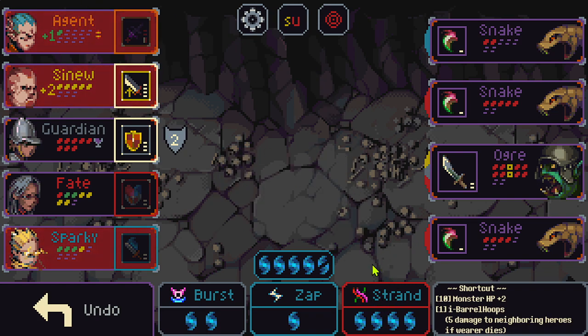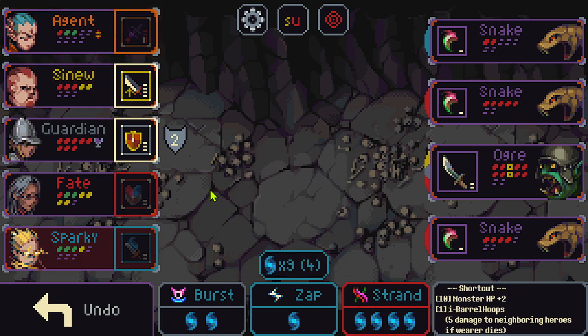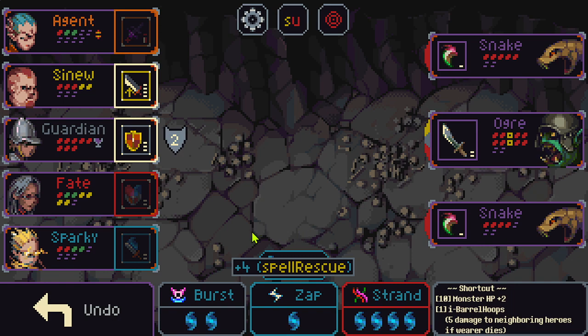A neat little trick you can do with these barrel hoops is I just saved two heroes, so we've got an eight-mana refund off of that. And now with my Iker Chalice I could use it to save a hero by over-healing guardian — so Sparky's saved, we did two damage, we get the mana refund again.